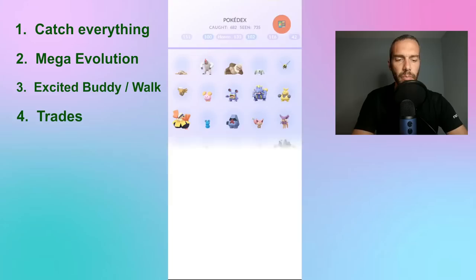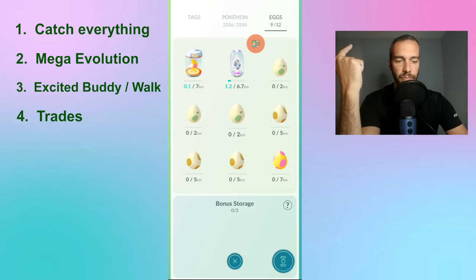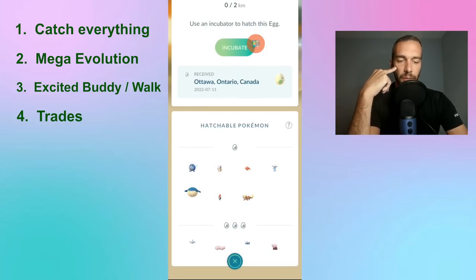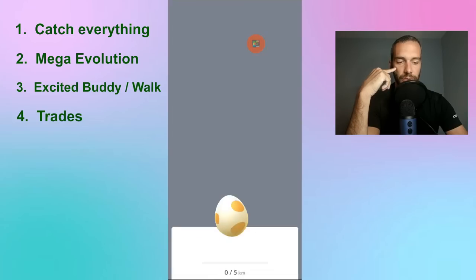The fifth tip is going after eggs that you actually care about. I use super incubators on 10K and 12K eggs and my regular incubator on everything else. Right now in 2km eggs we have Polywag, Meditite, Cubone — 2km eggs right now are bad. I don't really need XL for any of these Pokémon because I already have them, so 2km eggs are useless to me. 5km eggs are also sort of useless for me right now.